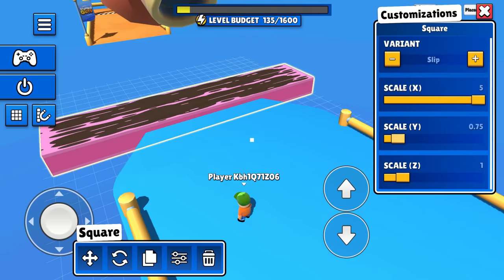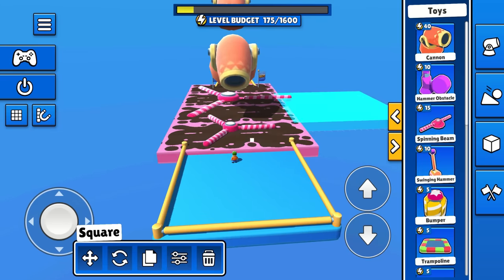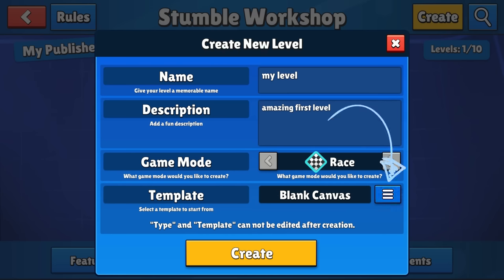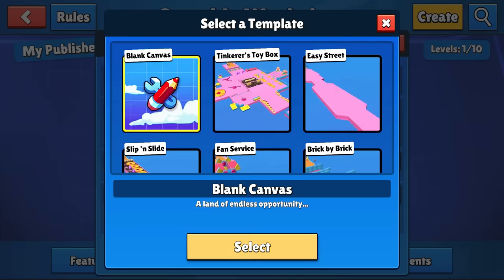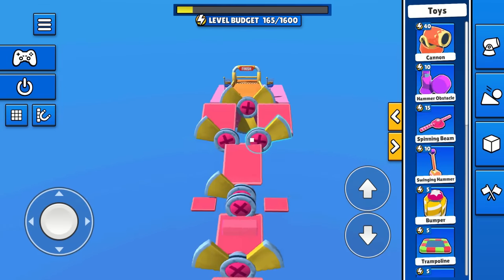Keep adding objects to your heart's content. This playground is vast and maybe you'll need some time to practice and learn. If you need inspiration, you can choose from one of the templates we've prepared for you and make it your own. I'm sure you'll get the grip of the Workshop in no time.